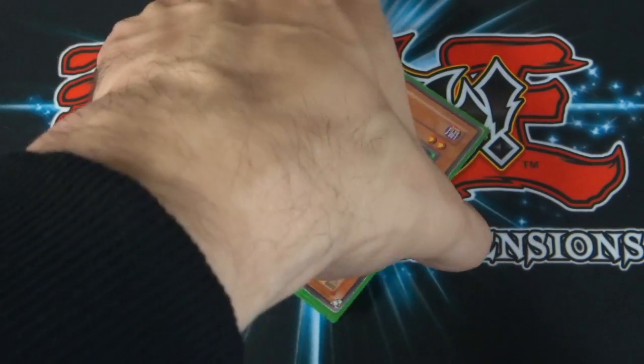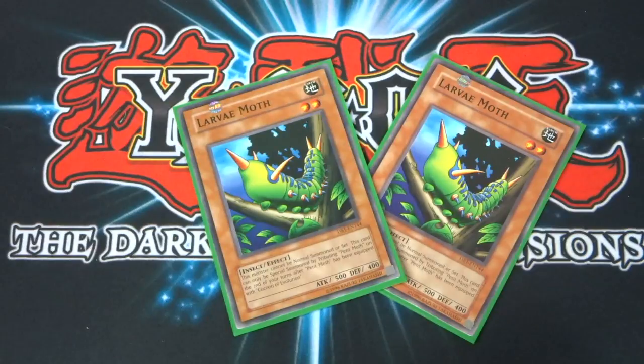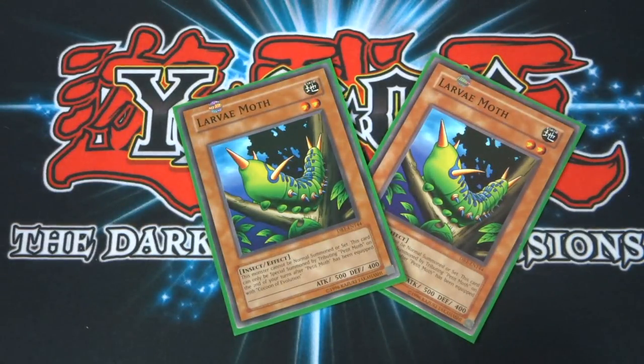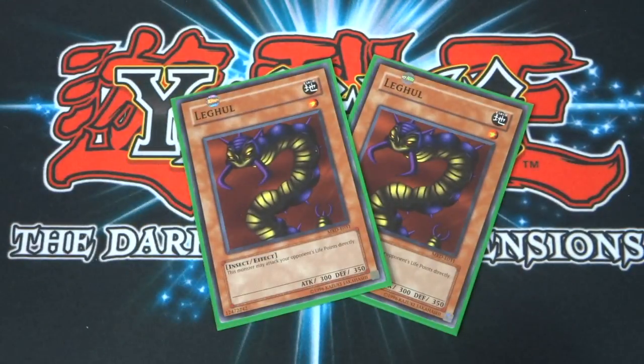I run two Kizatai to keep the deck as accurate to Weevil's strategies as possible. Then I run two Lava Moth — obviously in here for the Cocoon of Evolution combo. Weevil used Lava Moth instead of Petite Moth, so keeping it accurate to the show. Then I run two Légul. This guy is basically just going to be attacking your opponent's life points directly, though it only has 300 attack and 350 defense. If you can pull off Weevil's lock, combined with the lock this card can be quite frustrating, especially later on in the game.